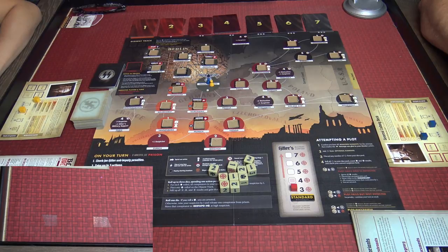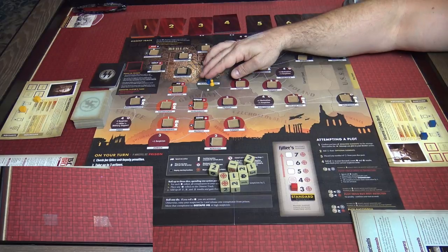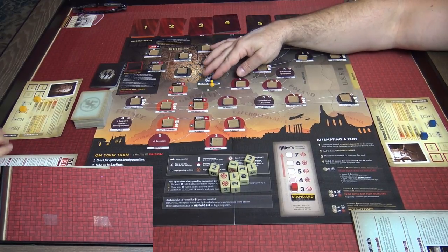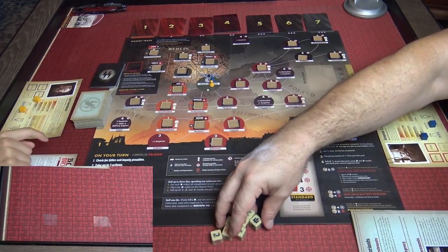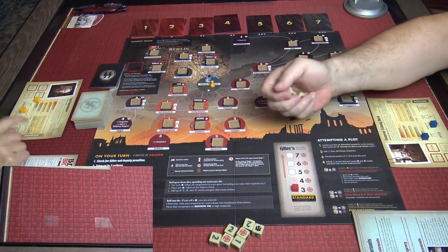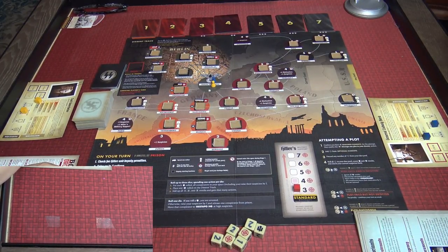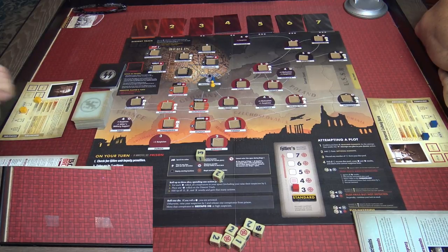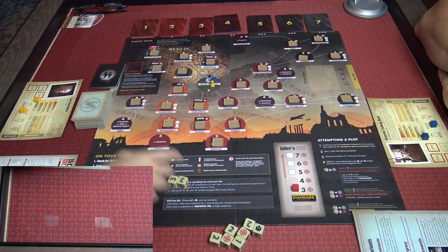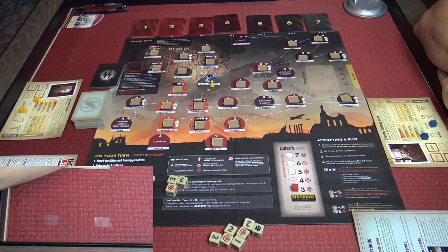The person with the most black goes first — that would be Rob, who is blue. On your turn you get three actions listed on your card. Rob is going to do the conspire action, which allows him to roll three dice — you can only do this once per turn. He rolled a three and a two — that's five — meaning he gets five actions for this turn. He also got a target symbol, which is a pretty good roll.